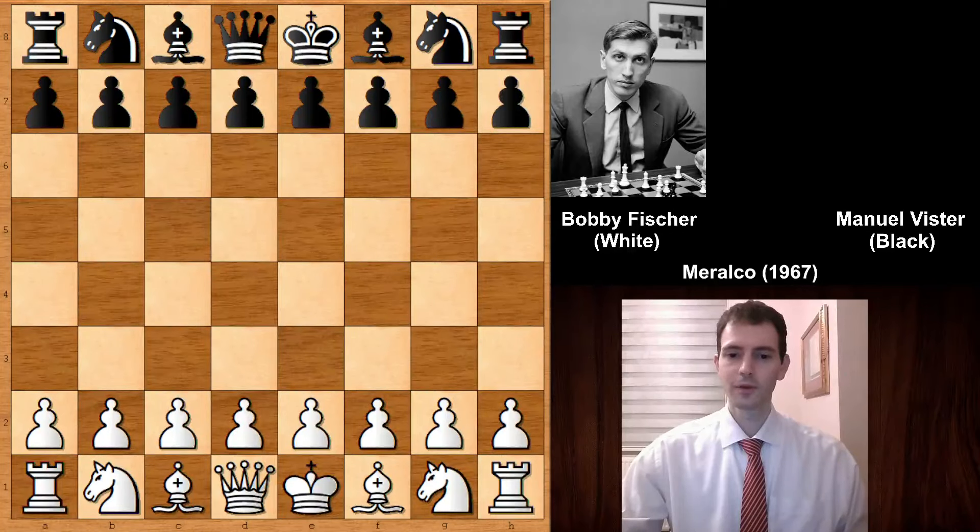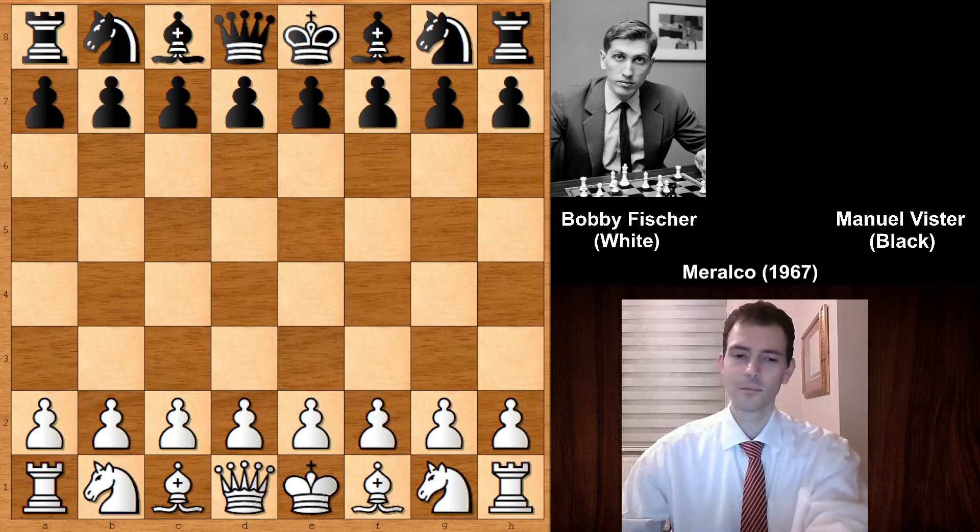Hello everyone and welcome back to another very exciting chess game. This time we have Bobby Fischer with the white pieces. His opponent was Manuel Wister, a chess game which was played in Morocco in 1967. We don't know much about Mr. Wister, but probably he was a strong enough chess player as he was invited to this chess tournament and was paired with Bobby Fischer himself. Let's see what happened in this notable but not well-known chess game of Fischer.